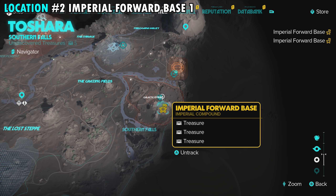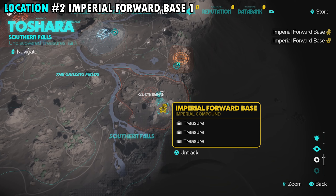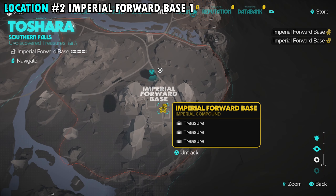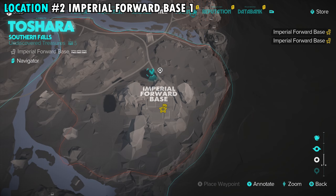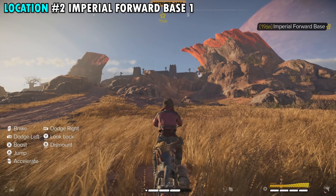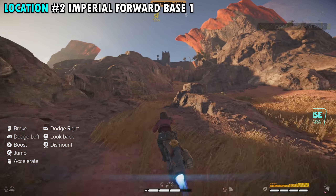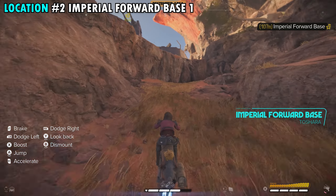Our next couple treasures are going to be found at the Imperial Ford Base. It's on the northern side of the Southern Falls region — you can see that location here. We're going to start from the northern side where you can see our arrow and our marker on the pathway. What you're going to do is go to the right of the pathway and the base, and we're going to work our way inside stealthily.